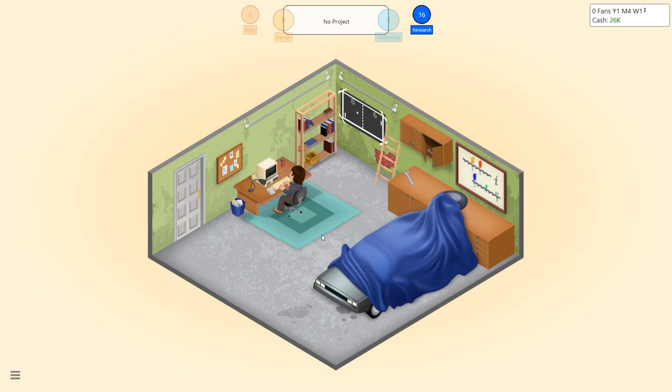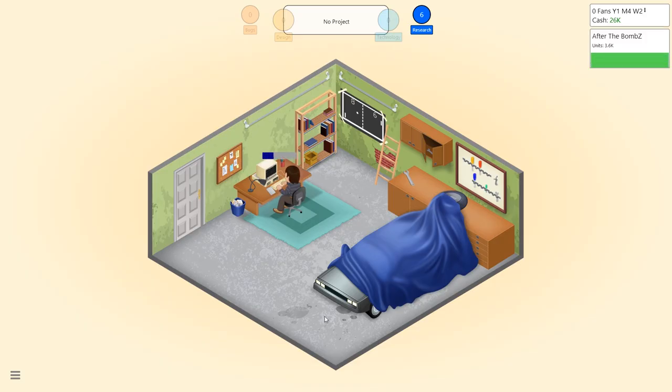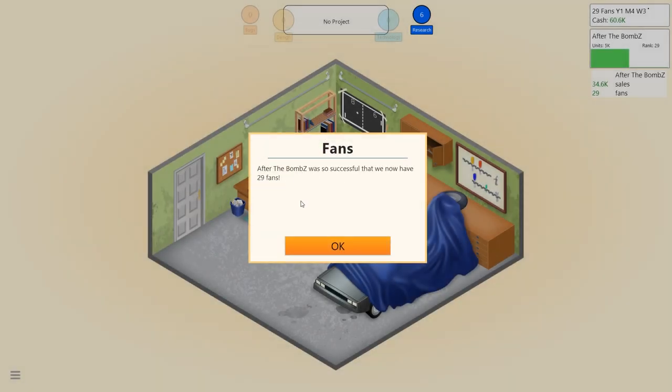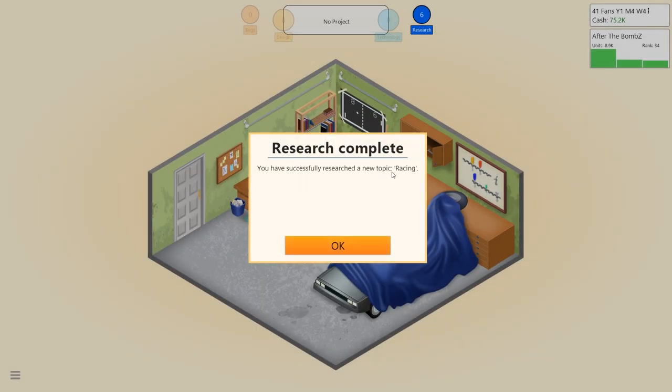We'll go to research. We've got a new topic for 10 research points, or custom game engine for 50. I can't research the game engine because I've only got 16 research points. So we'll go for new topic and go for racing, and start the research. The first week of sales — 'After the Bombs' sold 4,946 units in its first week on the market. We made the charts at number 29. Excellent! After the bombs were so successful, we now have 29 fans! Research complete — you have successfully researched the new topic: racing!